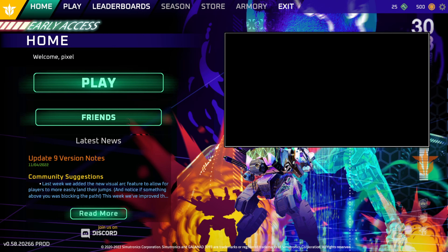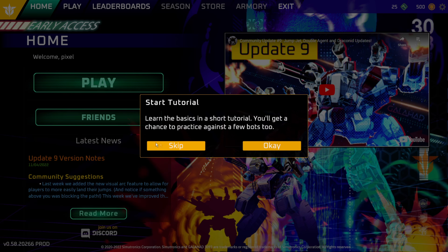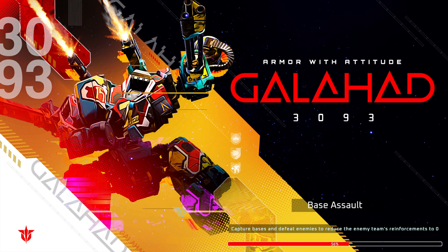This menu screen is a bit overwhelming, not gonna lie dude. There's a lot going on here, so many bright colors. There's even in-game YouTube videos in here or something. We have a store, some of the buttons don't work. We'll do this without the tutorial. So apparently you're supposed to capture bases and reduce enemies' reinforcements to zero.